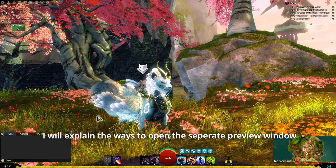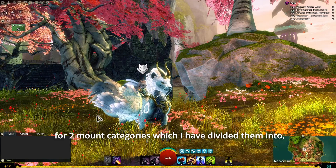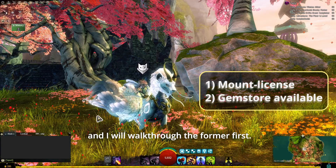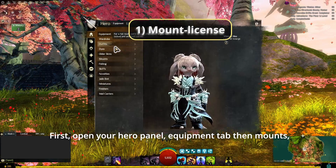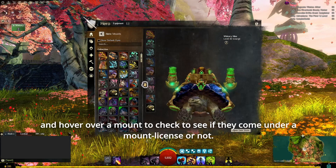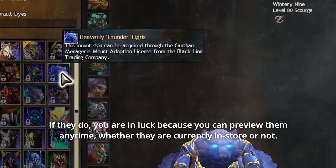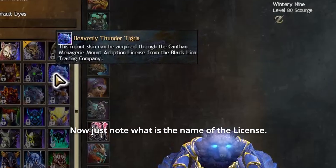I'll explain the ways to open a separate preview window for two mount categories: mount licensed or gem store available — I'll walk through the former first. Open your hero panel, go to the equipment tab, then mounts, and hover over a mount to check if it comes under a mount license. If it does, you're in luck because you can preview it anytime, whether it is currently installed or not. Note the name of the license.